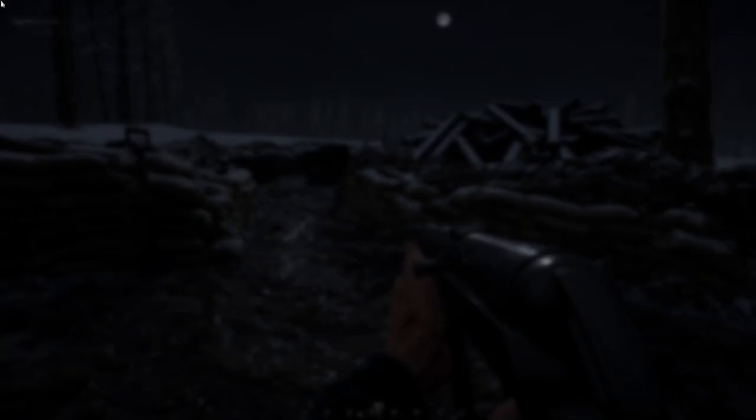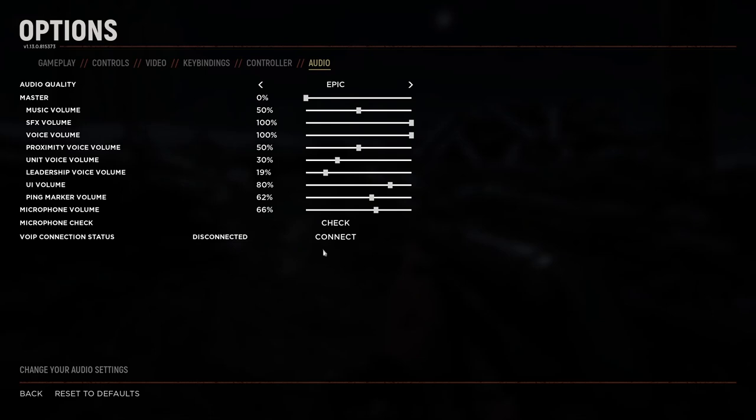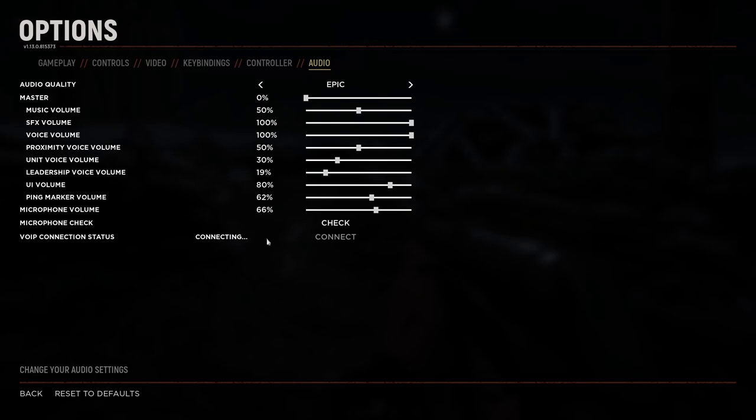We just hit Escape, go to Options, go to Audio. You'll see you're already disconnected from the voice — so to get it fixed, hit Connect.